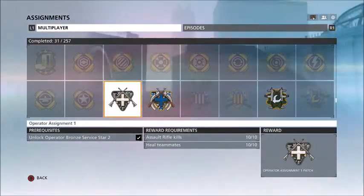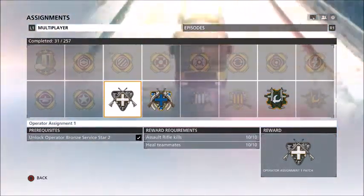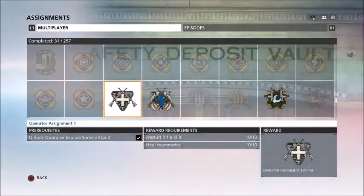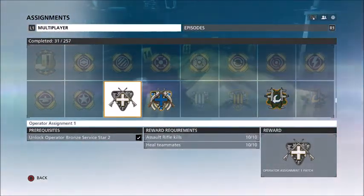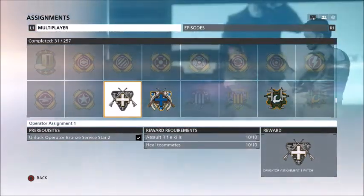I did the Operator first, and I'll probably do others later so I can share them with you. But first you have to start off by getting the Operator Assignment 1, which is of course Operator Bronze Service Star 2. You get 10 Assault Rifle Kills and 10 Heal Teammates — pretty simple.